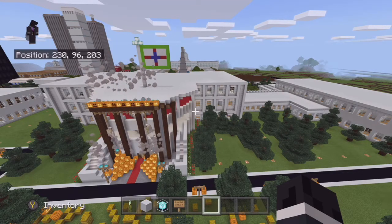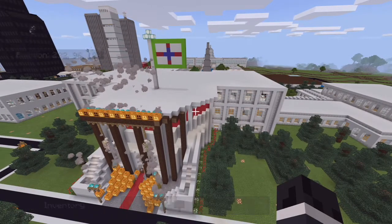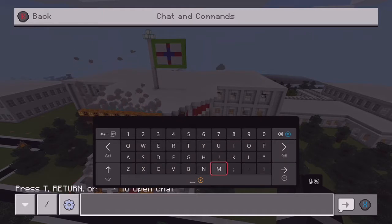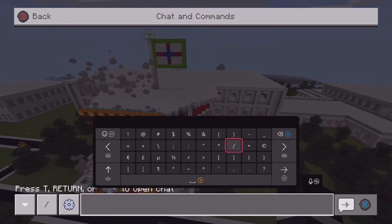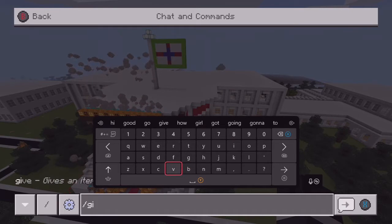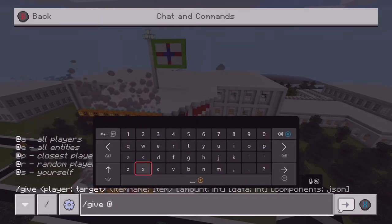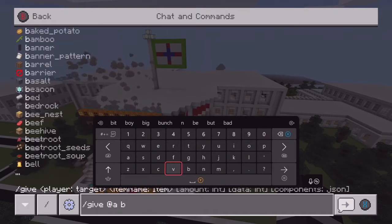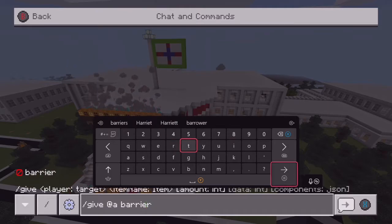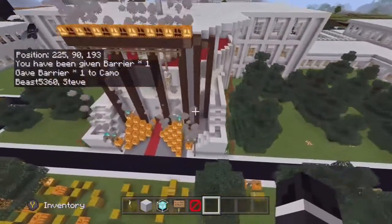Hello weirdos and welcome back. Today we're gonna remodel the White House. We need a barrier — yes I'm playing on my Xbox, leave me alone. It's gonna take forever but who cares. We're remodeling the White House and we're gonna add a new addition to the top, like a little hangout room area or whatever.